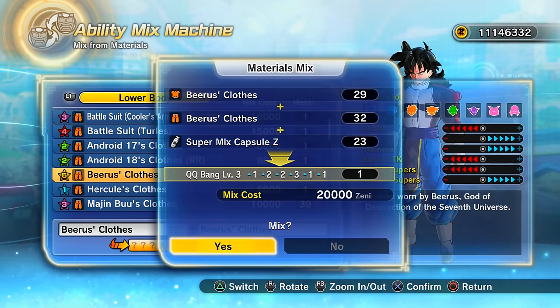On my Saiyan CaC build I'd maybe want plus three in health and ki. We'll see if we can make that. I'll ramble on a bit here, but let's use this last batch and then mix a different recipe.